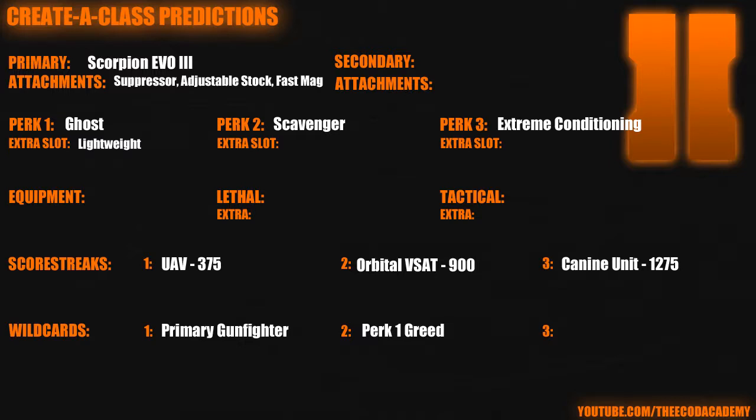Extreme Conditioning again because I like to flank, and no equipment just because I didn't have enough points. For scorestreaks, starting out small with the UAV — because if I'm in the enemy spawn, I definitely want to know where they are. I don't want to be stuck waiting for 9 to 10 kills to get my Orbital VSAT or K9 unit. You can switch out the scorestreaks for whatever you want — UAV, Counter-UAV, and Orbital VSAT would work perfectly, that's another setup I would run.